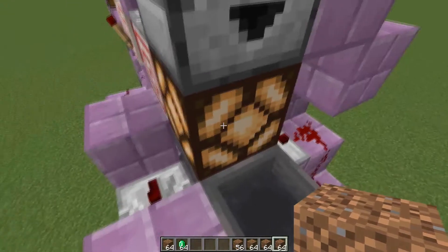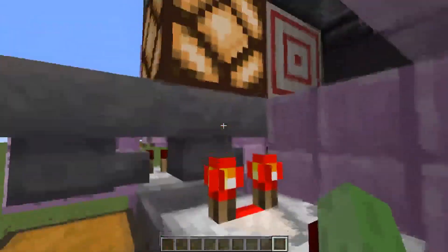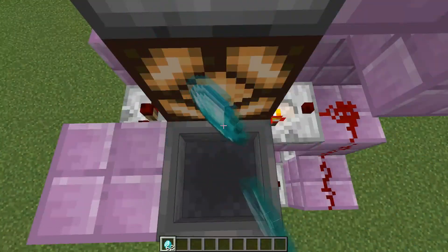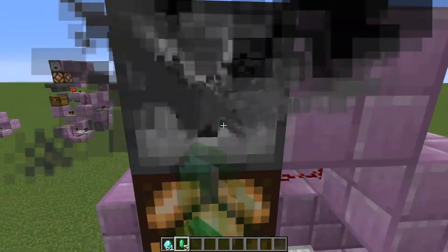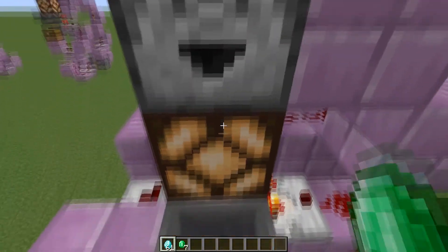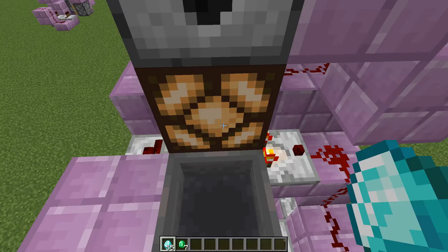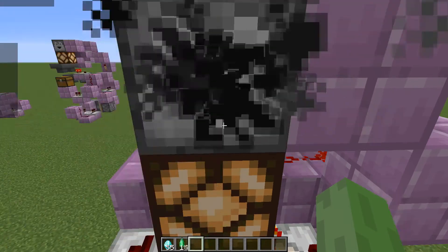After you've put some items into the dropper you should see the light below turn on showing that there is stuff to be sold. Now your shop should be functional so let's test it. Let's grab some diamonds — if I throw in three I get seven emeralds in return. And if I throw in six I get 14 emeralds in return, so 21 in total.